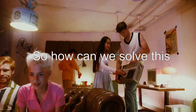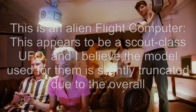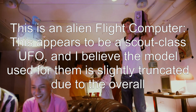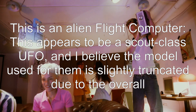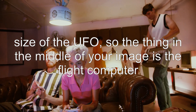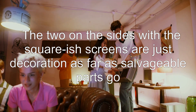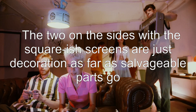So how can we solve this? There's one possible answer. This is an alien flight computer. This appears to be a scout class UFO, and I believe the model used for them is slightly truncated due to the overall size of the UFO. So the thing in the middle of your image is the flight computer. The two on the sides with the squarish screens are just decoration as far as salvageable parts go.